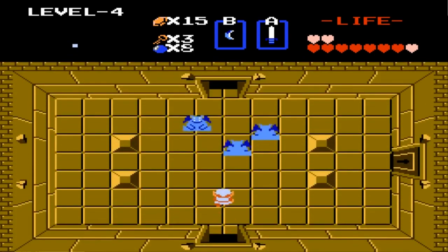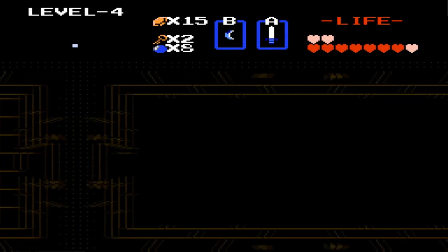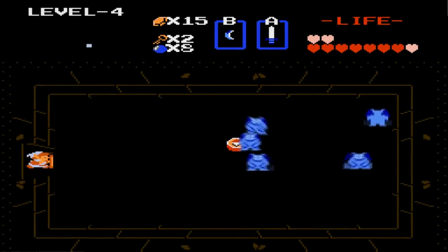We got this. These are some new enemies — they just bounce around, they look like bunnies. Deal with them — 1, 2...